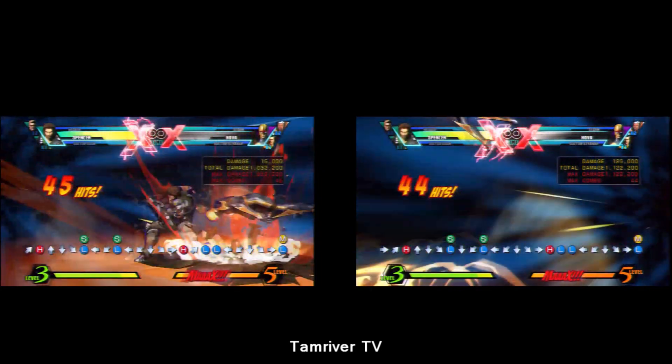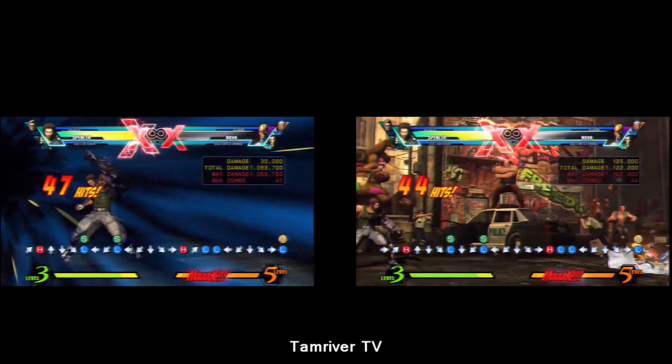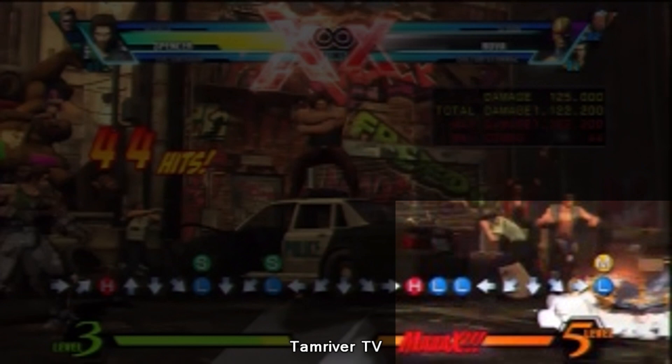The good thing about this is that you can also just correct it by inputting the super. If you look at the inputs on the right, it still shows a quarter circle forward light and medium. Because when you cross the character over, it actually auto-corrects the super. So instead of coming out with a bionic maneuver, it comes out with a bionic lancer.